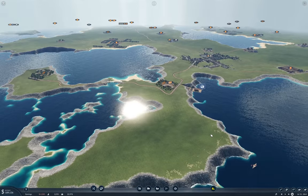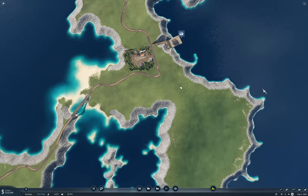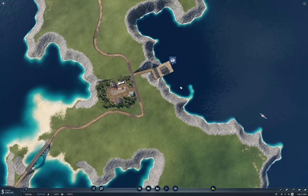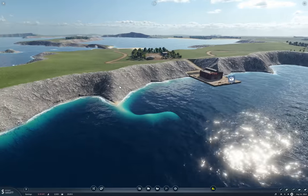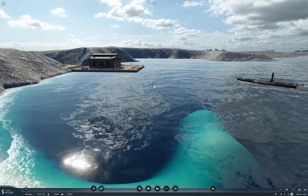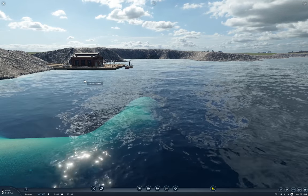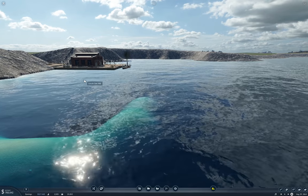The boat's happy and we'll see what kind of income this provides. Oh, that's a nice view actually—there's a sandbar there. The boat slides into the dock: 240K.